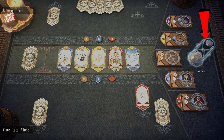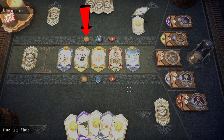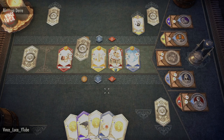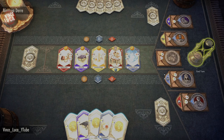Once your hourglass turns blue, it means you can't do anything anymore — nothing to buy, nothing to do. Just click on it to end your turn. Now we look at the other player — they're playing cards to increase gold, using the chest to get rid of fat, and buying a blue card. They bought a treasury card and that's it. Now it's your turn. When the hourglass is yellow, there's still stuff you can do, so don't click it yet.